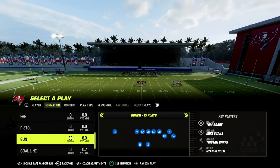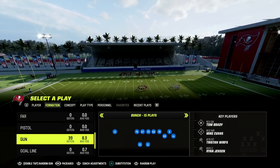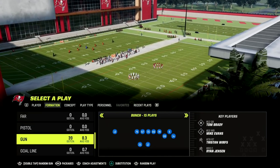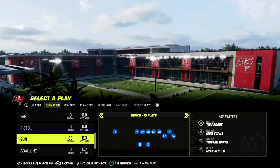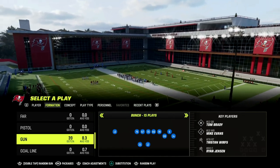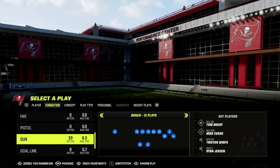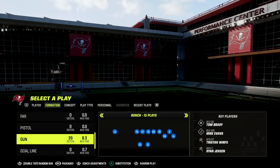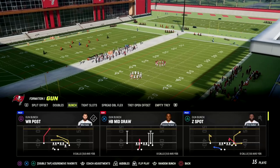If you guys want to get my full West Coast Offensive eBook, I just released that this past week for the bunch. Be sure to join my Patreon — the link is in the description — where you can join for just $10 and get access to all of the Madden 23 Offensive and Defensive eBooks. We have a whole library — I think 17 Offensive and Defensive eBooks as of this week — and we're dropping another one later in the week.